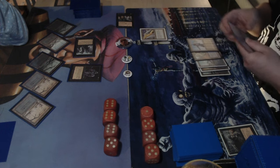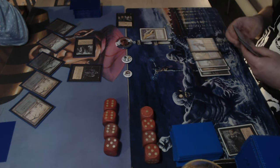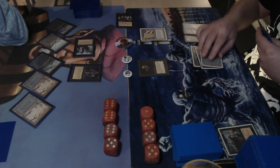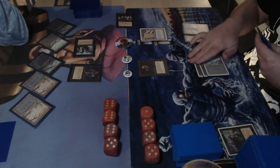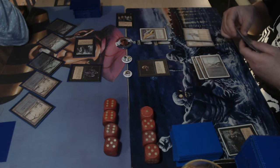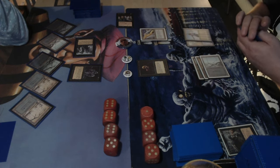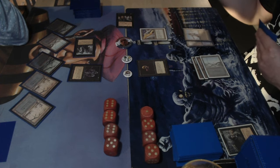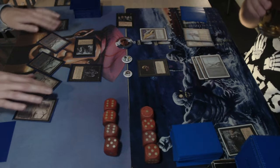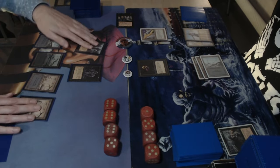Dedek has card advantage thanks to the howling mine. There's an island of Wak-Wak — looks like he's playing it in the main. He plays a Cabal Ghoul, a 1-1. Unfortunately for Dedek, no creatures died this turn, otherwise it would get a plus one plus one counter on the end step.